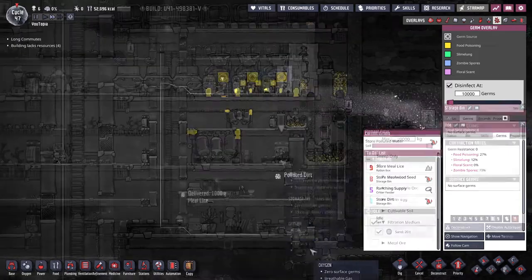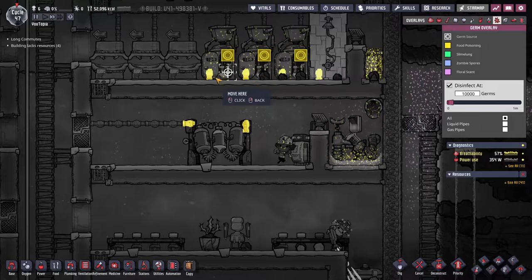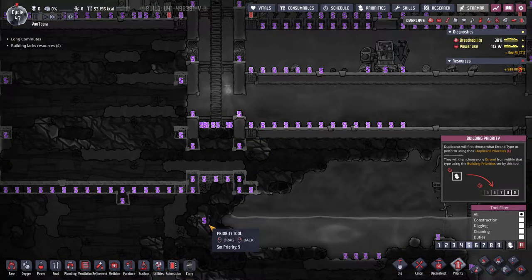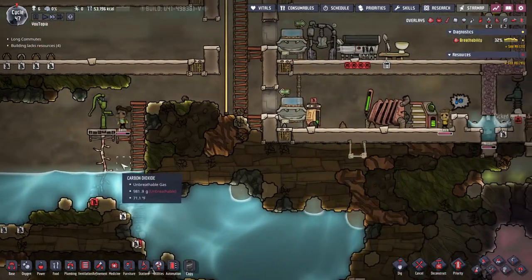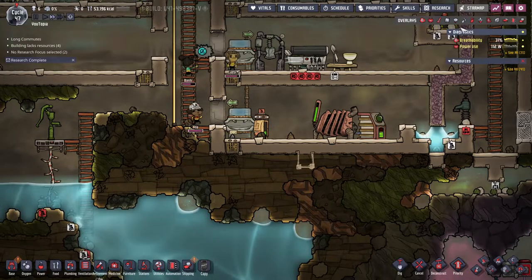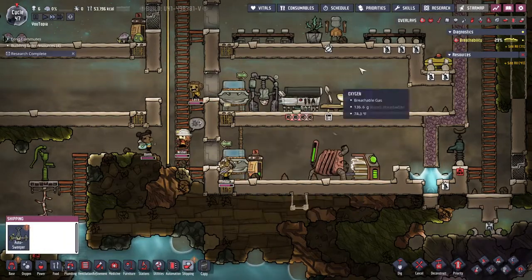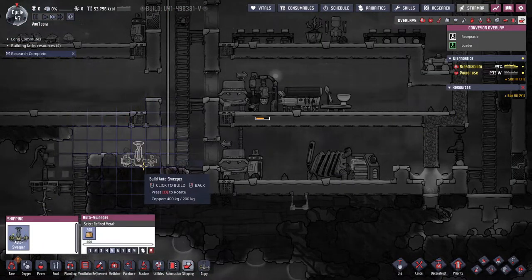I feel like I should probably put a sink outside of this room but I don't want to. I'd really like it if they'd get this stuff swept up so it's not falling further down as I dig, so let's get a higher priority on cleaning that stuff up. Oh, and our research is done — perfect! So we can get that set up now and get shipping started. There's now a new overlay for that, and we have our auto sweeper.